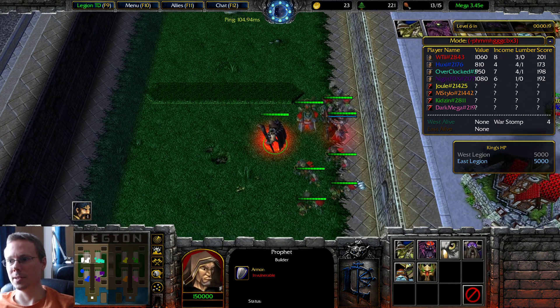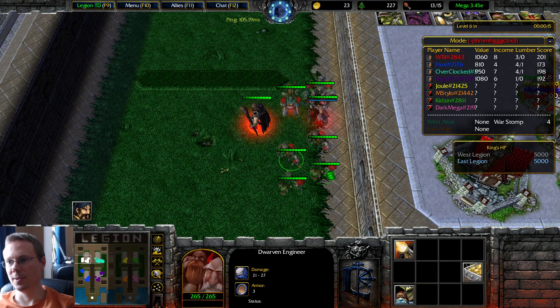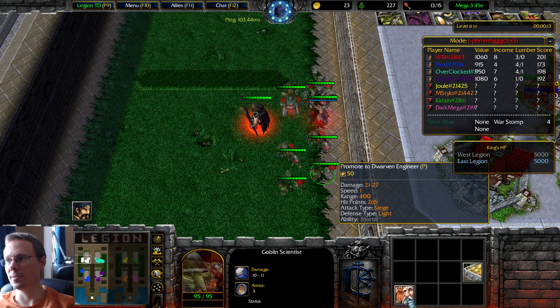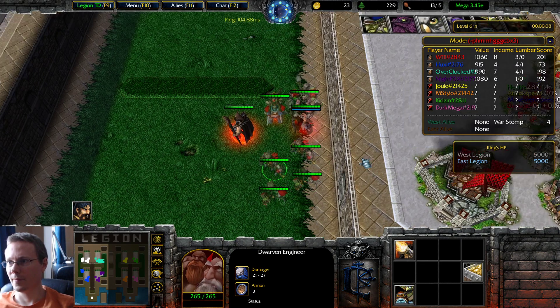You get your value with the Goblin Scientist, and he costs one food. You can upgrade it to Dwarven Engineer and it still doesn't cost more than one food — and it's technically two units. Let's get to fighting.